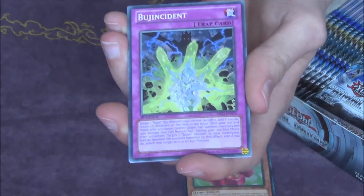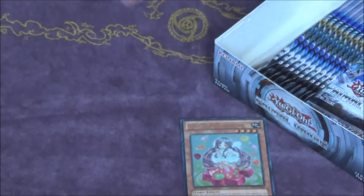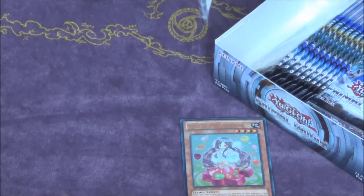New Battling Boxer card, Hazy Flame Hydra — yeah, awesome. Next pack, so we started really strong.